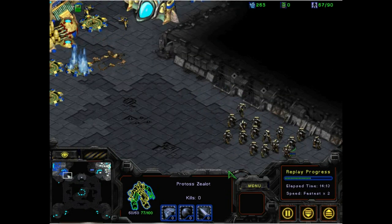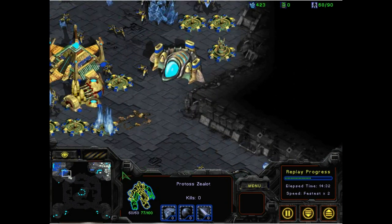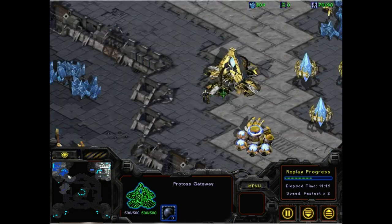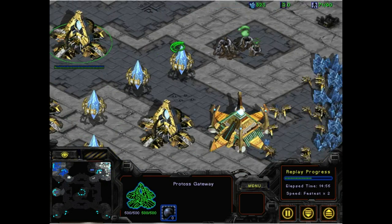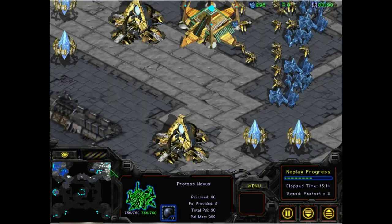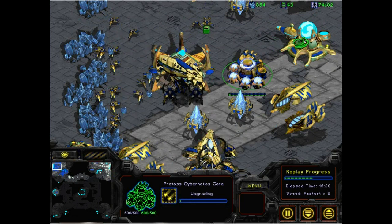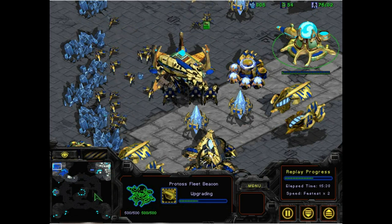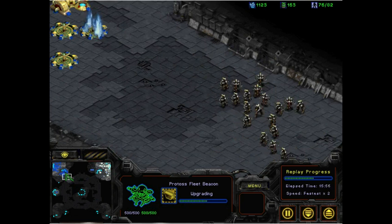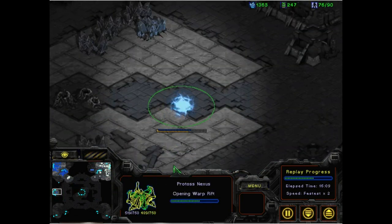That has been surprisingly effective, given it came in at number two out of 42 bots — very impressive. All the while, these Zealots dare not attack. The money has been spent on buildings and probes — it's still building probes. It's good to have many probes. The first carrier is out, and we see plus-one weapons upgrade for air and the advanced carrier capacity — eight instead of four interceptors.